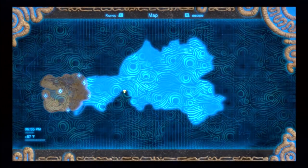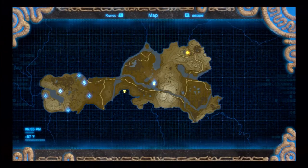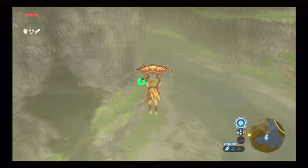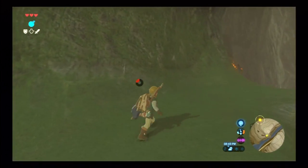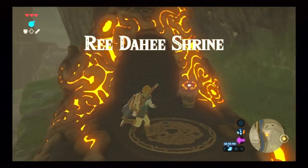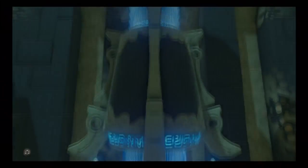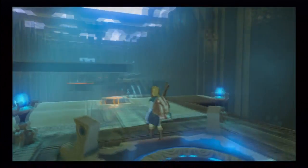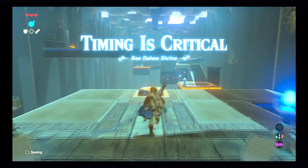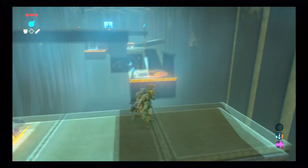Now that we have the map, if you look off to the east you'll see two mountains with a ravine going between them. We're going to need to head in that direction as that leads towards the next town. However, as you're in the ravine headed that way, you'll notice that our sensor is going off from the tower, and we definitely want to go check out that shrine.